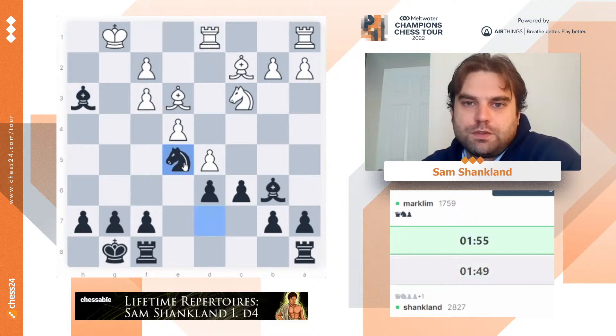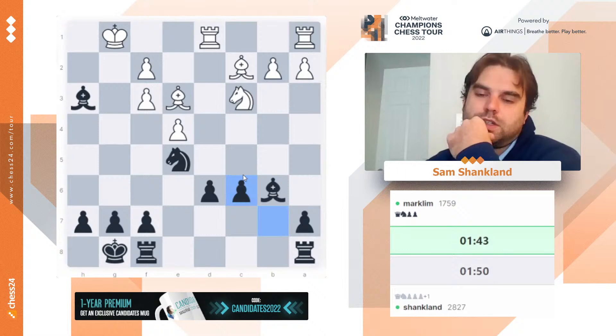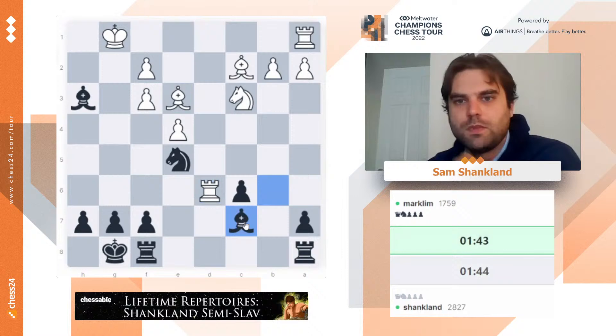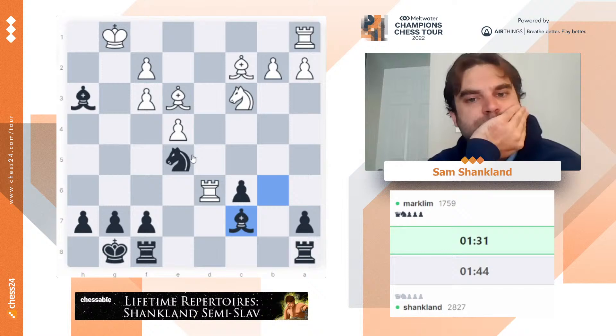So knight e5, and black should be fine. So bxc — I guess he can take d6, but there's just so much hanging stuff in his position that I don't believe it. I can take f3, I can go knight c4. Kind of like starting with bishop c7 before anything else. Let's kick this rook away — it will move back to d1, the only square. And then I can take on f3 and I'm a clean pawn up. He also doesn't have a great way to challenge my pieces then.